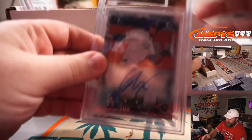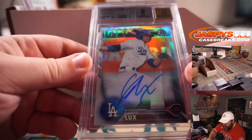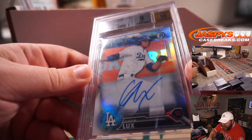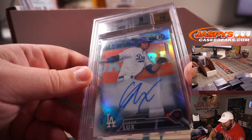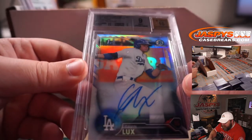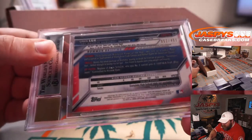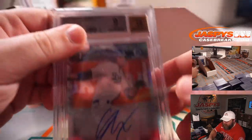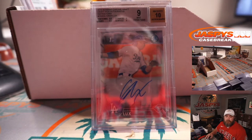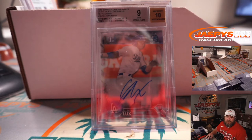We got a Beckett grade — Gavin Lux, Bowman First Refractor Auto, 8.5 on centering, 9 on corners and surface, 9.5 on edges, giving you a 9.5 overall. Very nice, numbered out of 499 — Gavin Lux Bowman First Refractor Auto for the Dodgers. Los Angeles Dodgers is Sean O'Leary. Congrats, very nice.